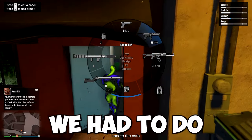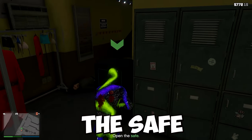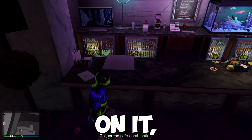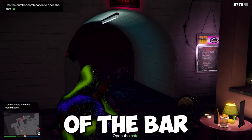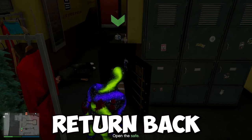For this one we have to recover the client's stolen valuables. The first thing we had to do is go to the Vanilla Unicorn strip club. After that we had to find the safe and then find the safe combination which is basically a sticky note with numbers written on it in different areas in the strip club — for me it was on top of the bar. Once you do that just open up the safe, collect the goods, and return back to the agency.